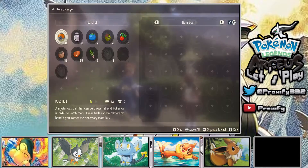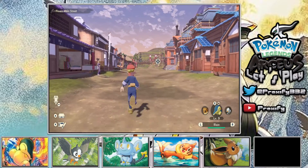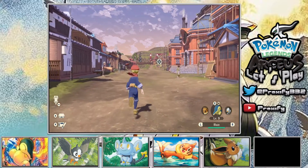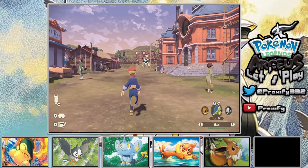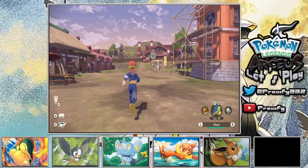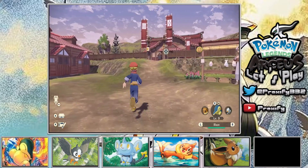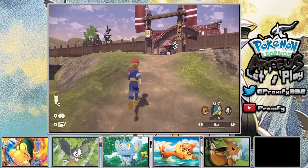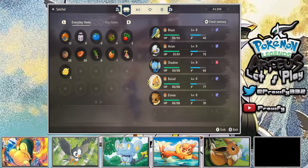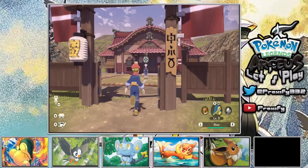There's an item storage box to put things away if we run out of space, but that won't be an issue right now. It doesn't seem like I can add my Pokemon to the team right at this moment - I don't think there's a menu option to just hop into the pasture and move Pokemon around from here. I'll worry about that later. Let's head into the training grounds.